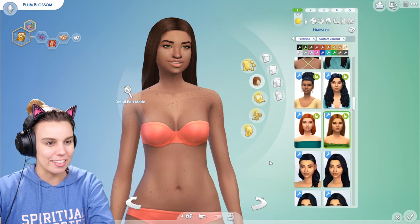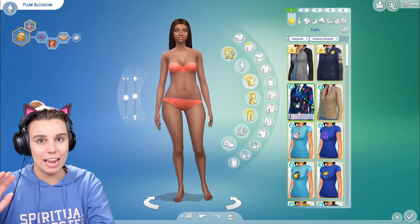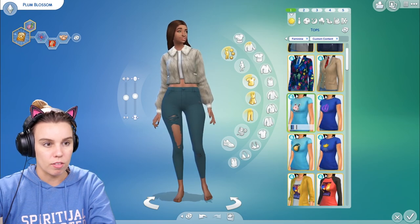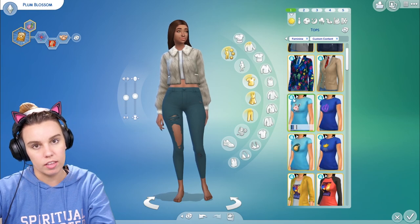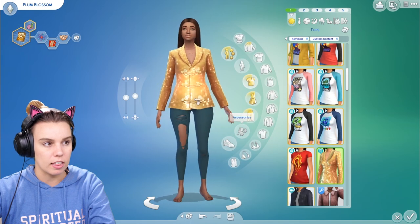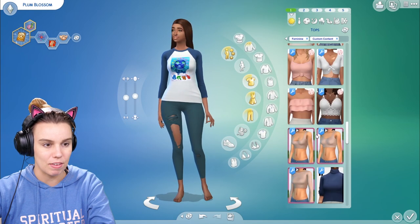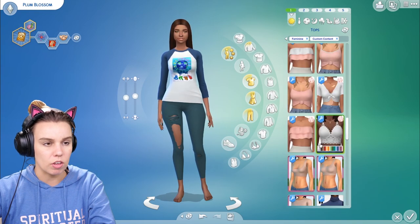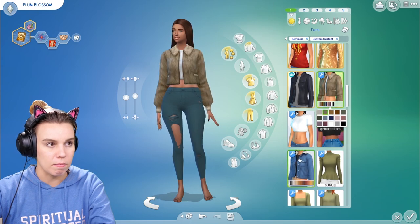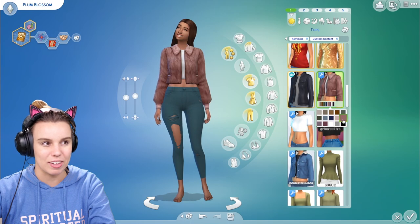We still have some clothes to go through and I haven't even touched on any guy stuff. A lot of the time I have clothes that are just unlocked with the unlock creator sim cheat. So if you see things like this jacket or these festival t-shirts you unlock from City Living, a lot of these things are already in the game and are not custom content. I'll show you a few custom content items — a lot are just re-colors or re-textures of the existing ones.